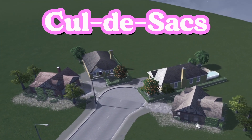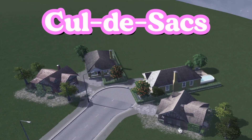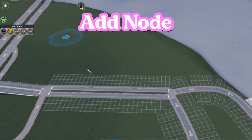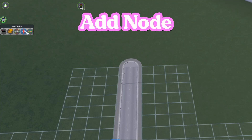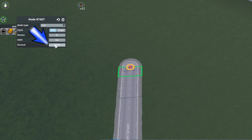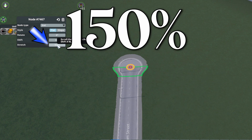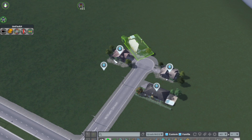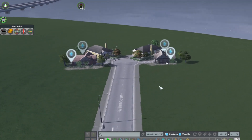Network Multitool works well when paired with Node Controller and MoveIt to create realistic cul-de-sacs. Using the Add Node function, you can add one node right before the very end of the road and use Node Controller's Stretch function at the end, stretching it to 150%. Then you can use MoveIt to arrange the homes along the end to create that realistic suburban look.